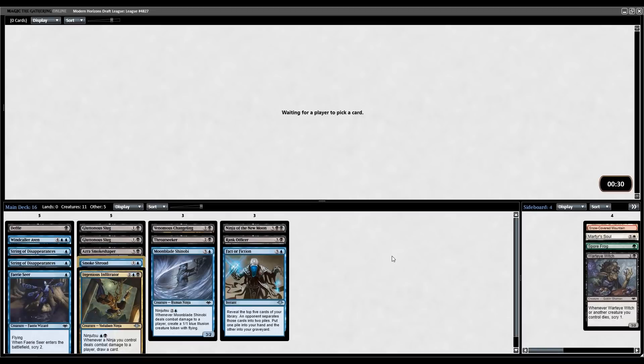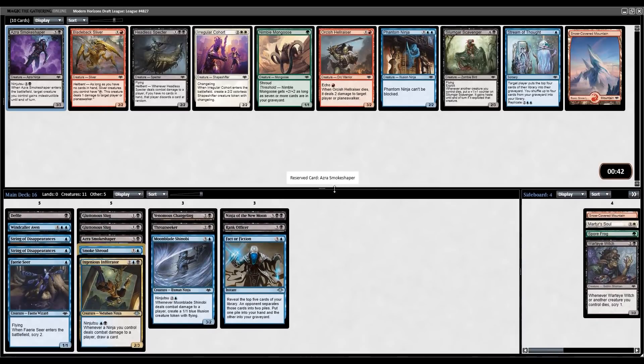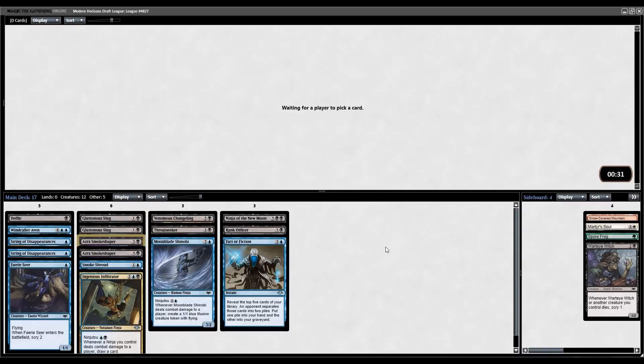Looking nice so far. Forcing is not necessarily the best option, but I think in this format, if available to you, Ninjas are the way to go. I've had an absurd win rate with Ninjas this time around. Let's take the Azra Smoke Shaper here. And at this point, unless I see something absurdly busted like a Yawgmoth, I just have to take any one-drop I see — we could still get one in the next two picks.